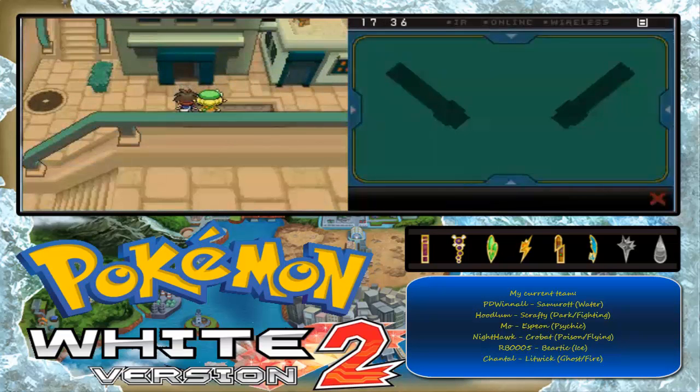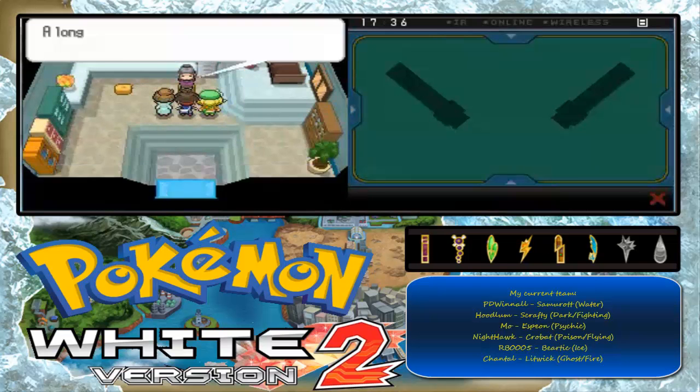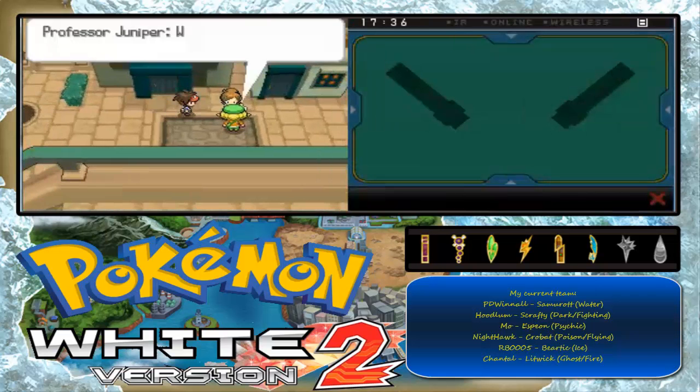So this is where we are right now — probably Lacunosa Town. Yes. So now we talk over here with the grandma — the old lady here. Okay. Actually, we played Black and White last time, and I'm sure you're playing Black and White since — but now I'm playing Black and White 2.